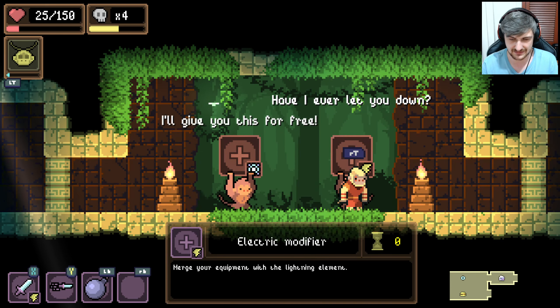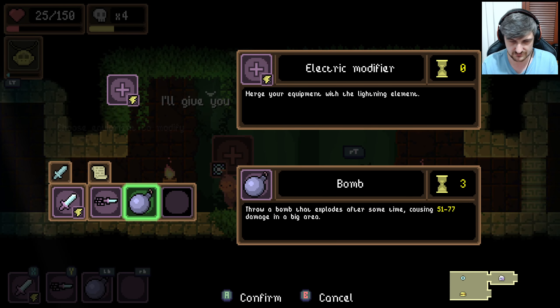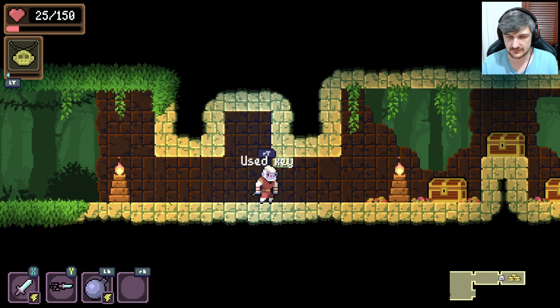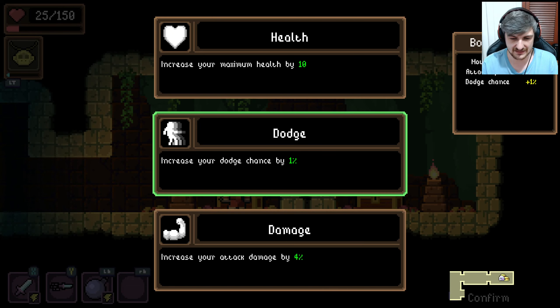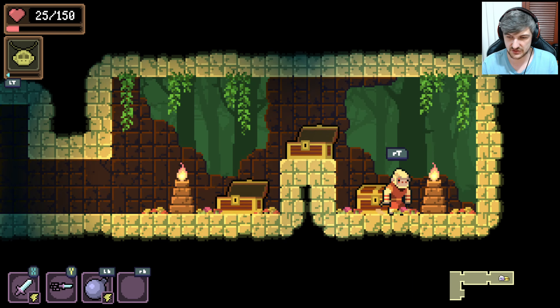Ice or Lightning — I guess we'll stick with Lightning, put it on the bomb. Hey! Use the key — that's an upgrade. Dodge chance by one, max health, attack damage by four, 10% electrify with each attack — hells yeah.